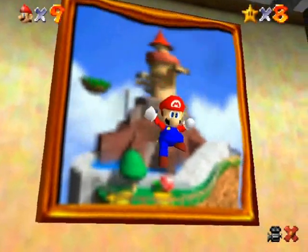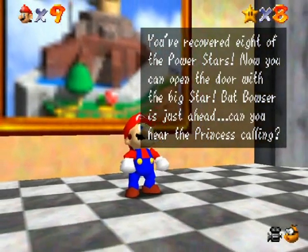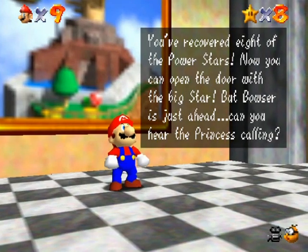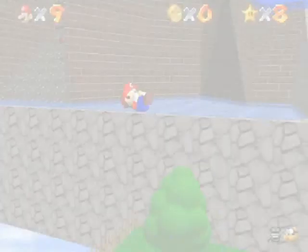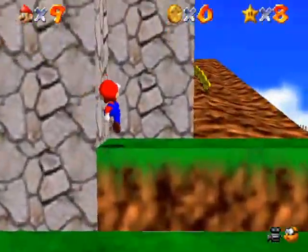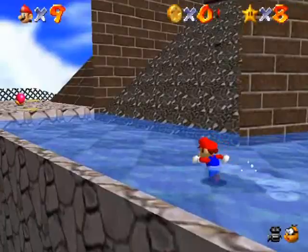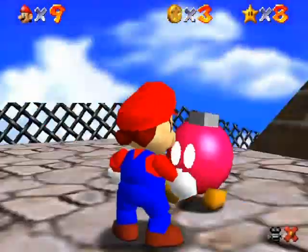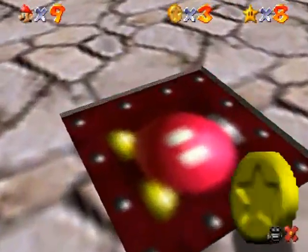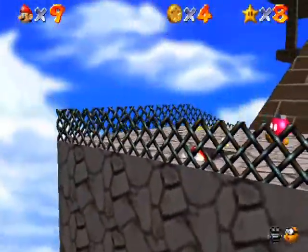I could also go into the store at the top-floor left star door — the one with the big star — since I have eight stars, which is how many it takes. But I'm going to pop back in here for more stars. 'Shoot into the Wild Blue' — you're not actually shooting into open sky; you're shooting yourself toward a pillar to break your momentum so you don't fly off. Thanks Bob-omb Buddy — I need to prepare the cannon.